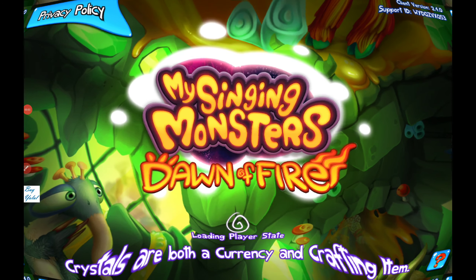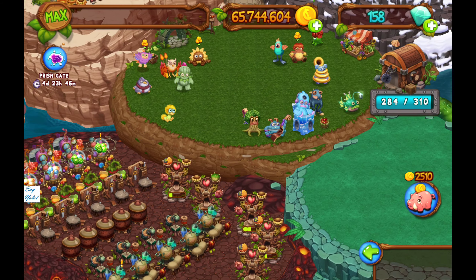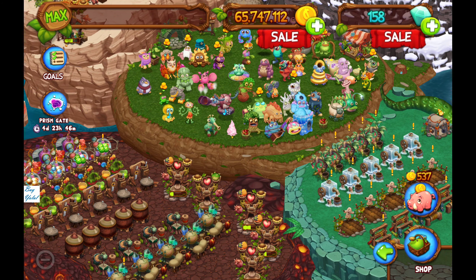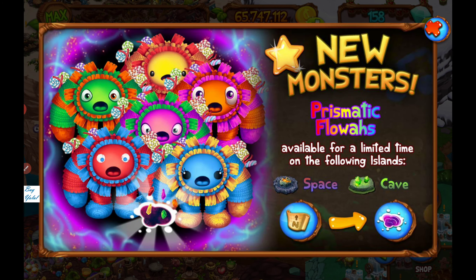Hello everybody, we are playing My Singing Monsters: Dawn of Fire right now with you, so prismatic Flowa must have arrived at this point. Let's get started with My Singing Monsters: Dawn of Fire - look how fancy they are, they're so cute! Available for a limited time on Space Island at level 10 and Cave Island at level 20.